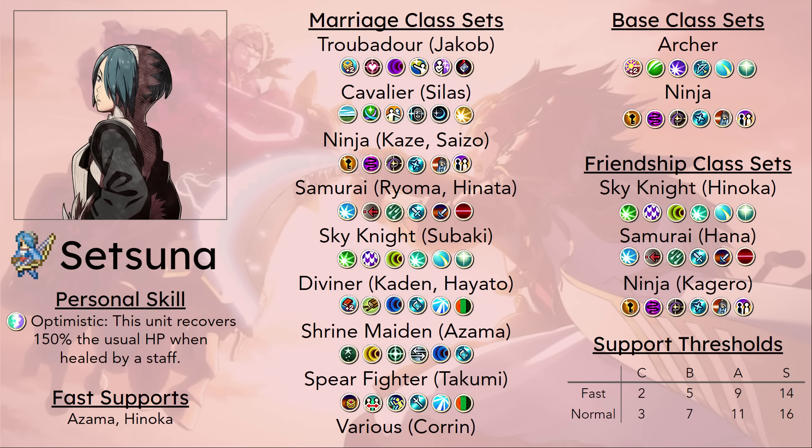They join on the same chapter, and notably Azama is stuck in a healing class and Setsuna does not die to any of the enemies in Chapter 8. So what Setsuna and Azama are able to do to build their support in that chapter — and even in Chapter 9 — is that Setsuna can enemy phase one enemy, she will probably be fine, and then Azama can just heal her up. Back to full HP, she can do it again, over and over again, until they've both reached their S-support, which is nice.